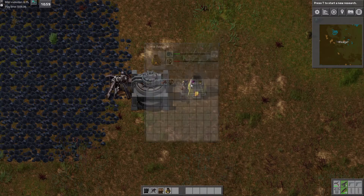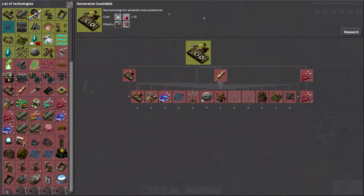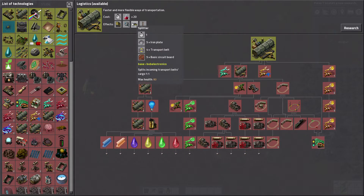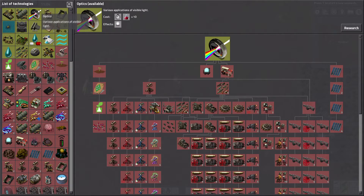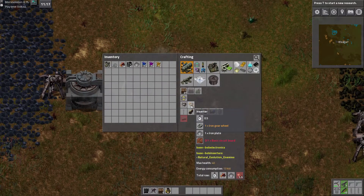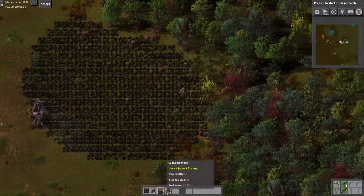First thing on my agenda is going to be inserters, so we're actually going to get automation one. Apparently they've changed the tech around a little and made inserters available from square one. So that'll make this a little easier.